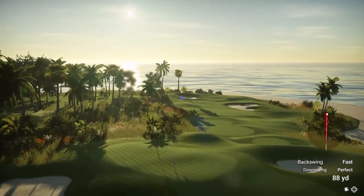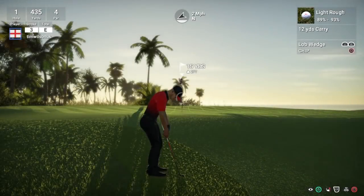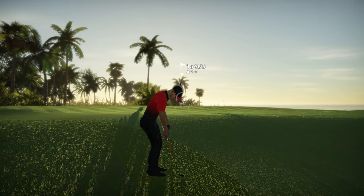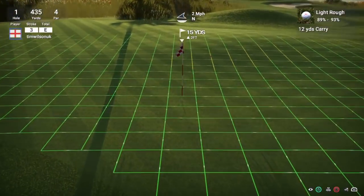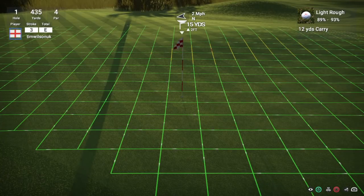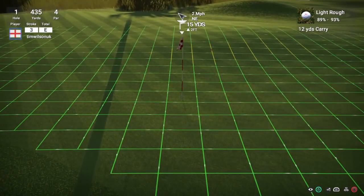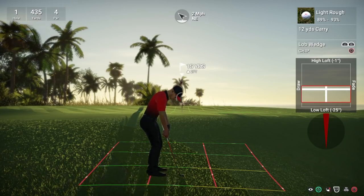I took no roll into consideration there purely because we were in the rough - it all depended on whether we actually got it on the green. We didn't quite have enough to get on the green, we're in the light rough with 15 yards. There are two ways to play this shot. The chip shot has given us the lob wedge - 12 yards of carry. That means from where you hit the ball it goes into the air and lands on the green; that point of landing is the carry. Then you have to allow for roll. It's slightly uphill so I'm not going to make changes to the elevation.